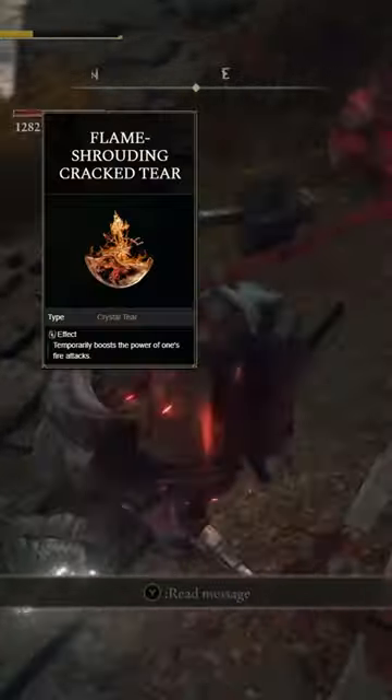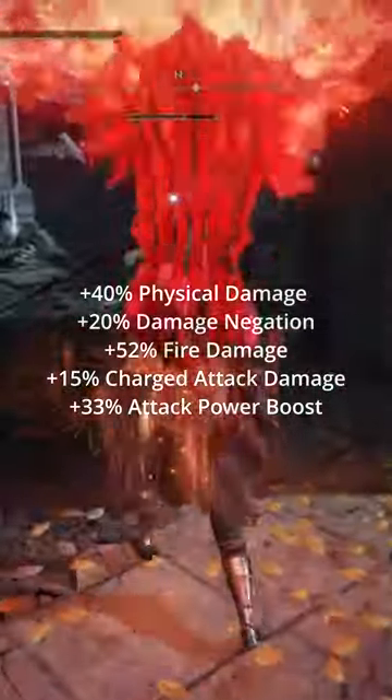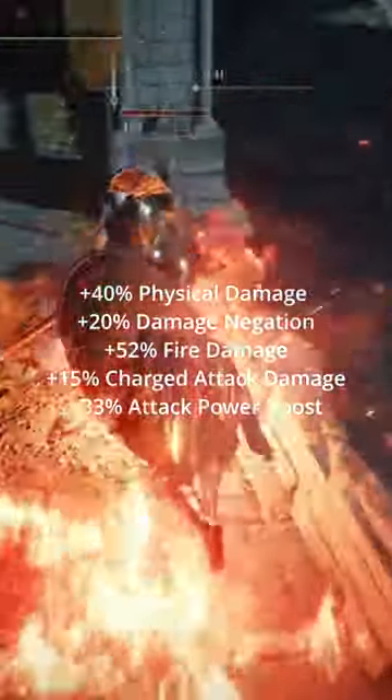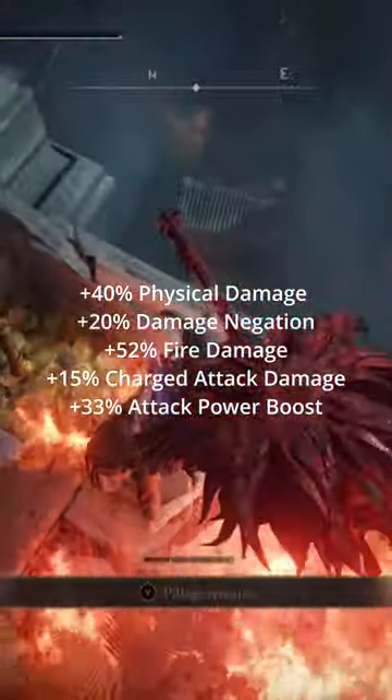For your Flask, you're going to want to use the Flame Shrouding Cracked Tear and the Thorny Cracked Tear. And after all that, you should have plus 40% physical damage, plus 20% damage negation, plus 52% fire damage, plus 15% charge attack damage, and plus 33% attack power boost.